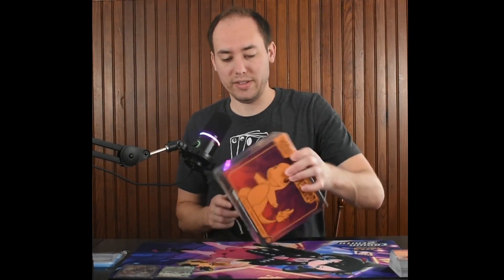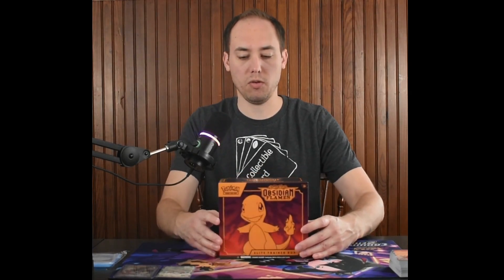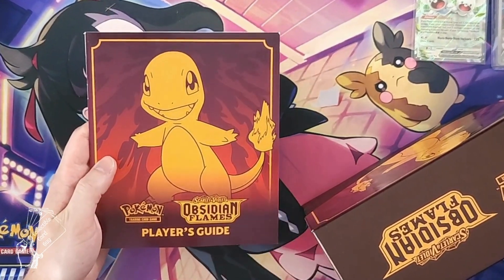The Obsidian Flames Elite Trainer Box comes with nine booster packs, one full art promo, 65 sleeves, 45 energy cards, one player's guide, six damage counter dice, one competition legal coin, two plastic condition markers, one collector's box, and a code card. Really enjoy the Charmander artwork.